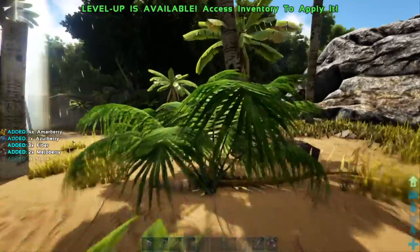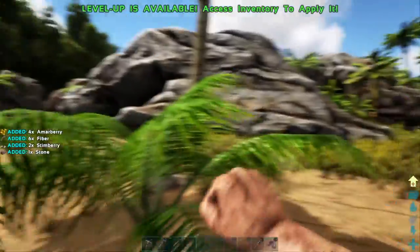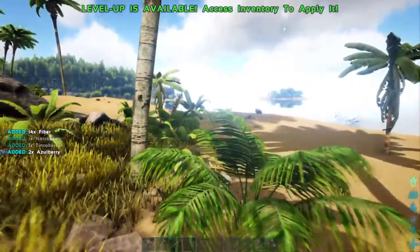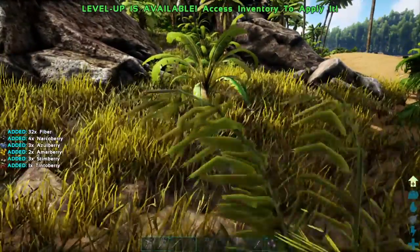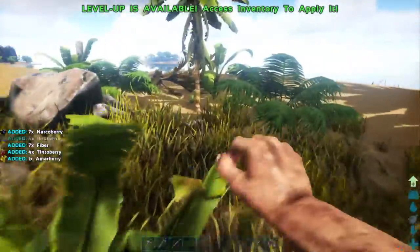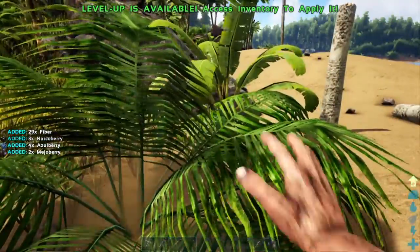I'll probably skip Scorched Earth just because I hate that map, and I'll throw in some Extinction and Aberration and stuff. But we're gonna play this one probably in its entirety. I don't think I'll go searching for all the explore notes. Let me know in the comments if you'd like me to, once I get up enough level that we can safely move around the whole entire map, if you want me to key in on every explore note.